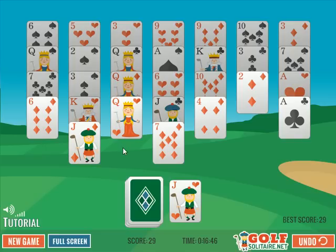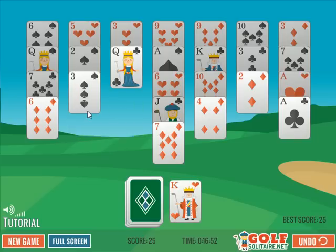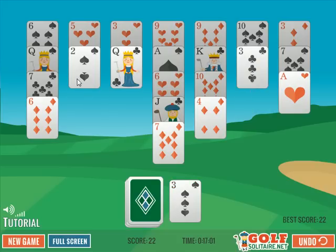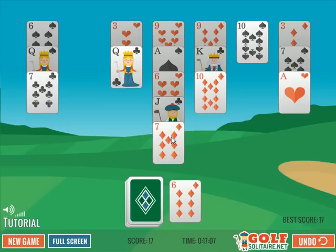I'm stuck again because I don't see a ten and I don't see an eight, so I'll deal another card. Now there's a jack, so I can go jack, queen, jack, queen, king, ace, and then two, three, two, three, four, five, six, seven.